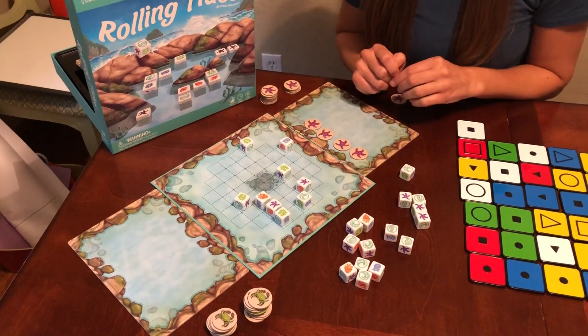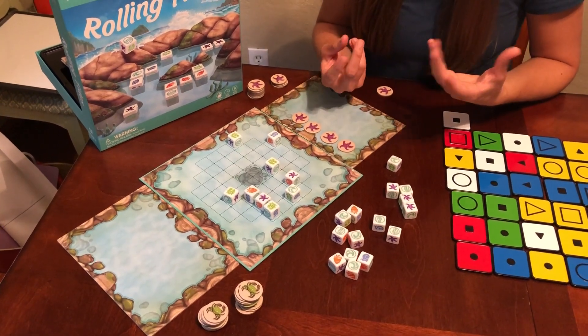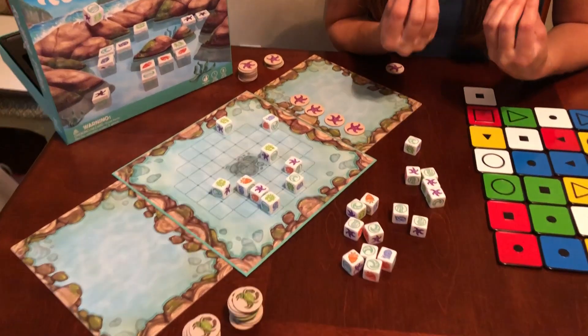And then I have four starfish in my tile pool. The first one to collect 20 tokens wins. It's a great strategy game for ages eight and up, two to four players. It gets to be a lot of fun.